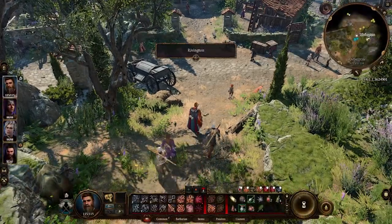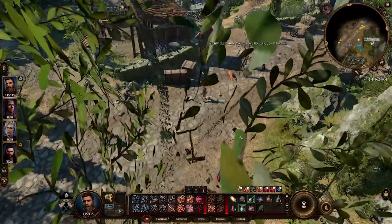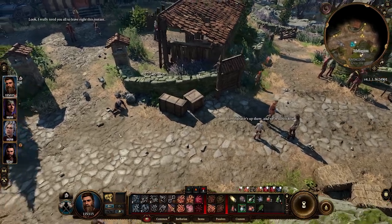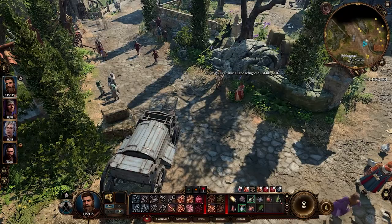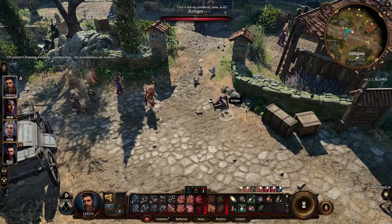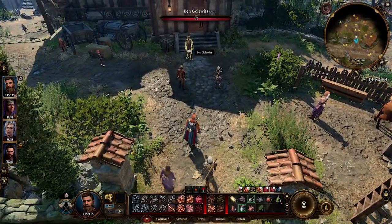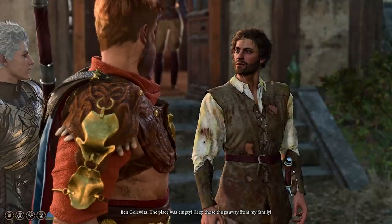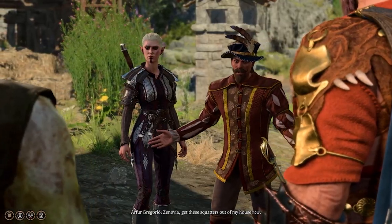Hey y'all, Spooky Pops here. This is the complete quest guide to investigate the suspicious toys in Baldur's Gate 3. I'll take you through the complete full quest — where it starts, Arfur's basement, how to find the blackmail letter, where you find the evidence of the laced toys with explosives. Then we'll go and talk with Arfur and Charest Kress and go to the final location at the firework store.